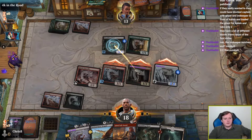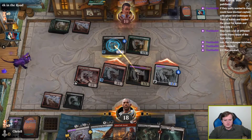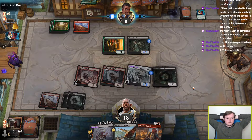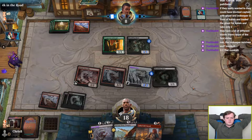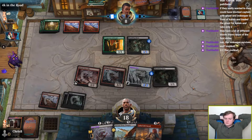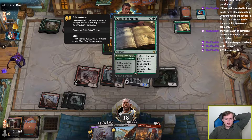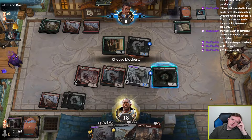Doing 5 damage while I have a 2-power Flyer is pretty cool. They aren't going to be continuing to gain life with a Prosperous Innkeeper, though — that part kind of bites. Monster Manual — not even drawing cards, they just want to put a card into hand immediately? It's a little concerning, isn't it?